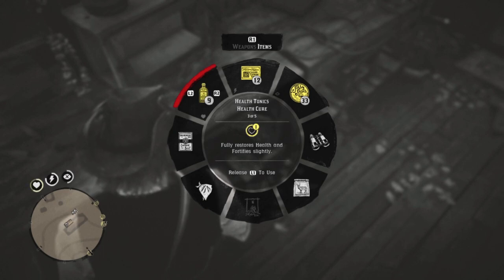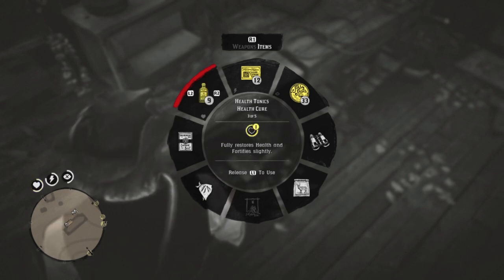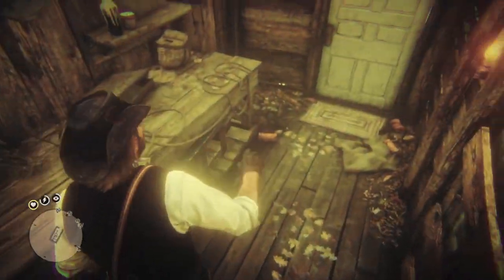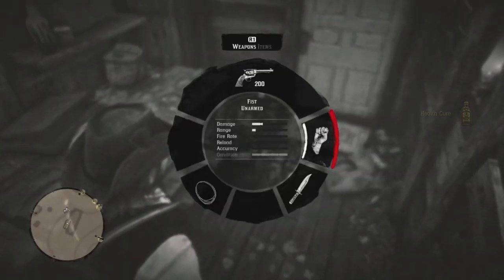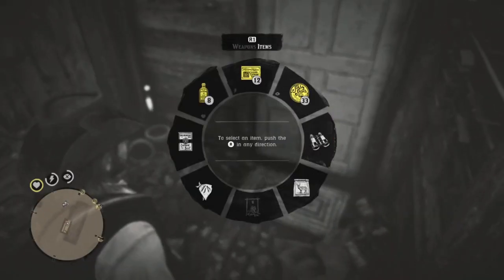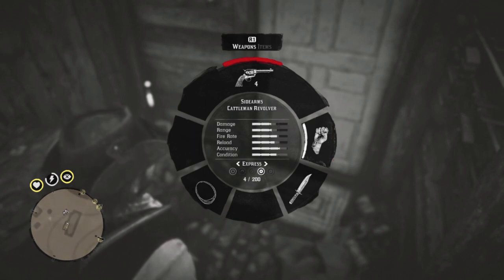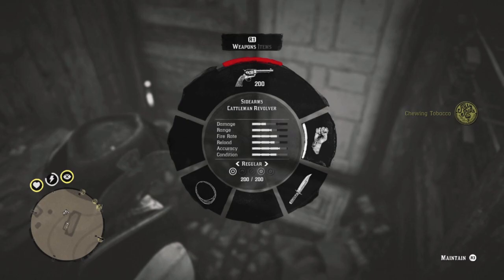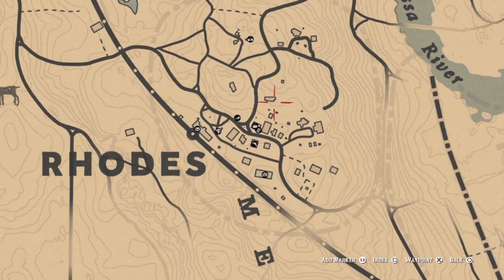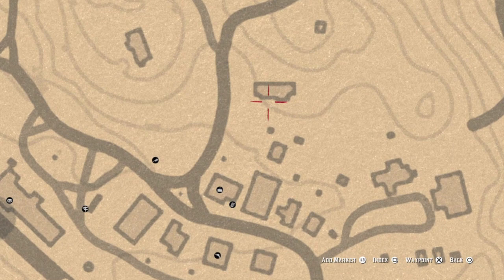We're going to have to deal with those jokers outside and all we have is a cattleman. Here's the map — it's just outside of the general store across from the church on the way to the fence. Let's go to work.